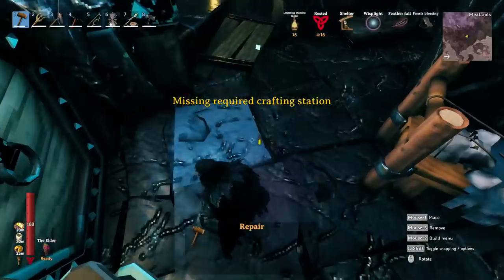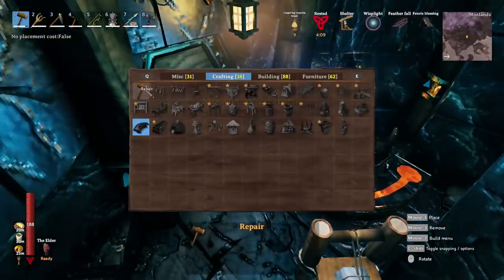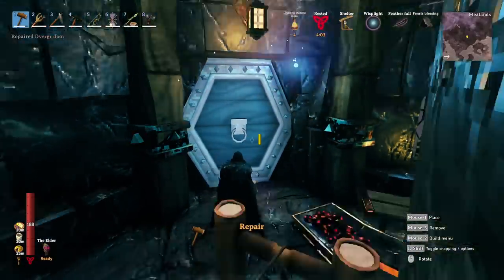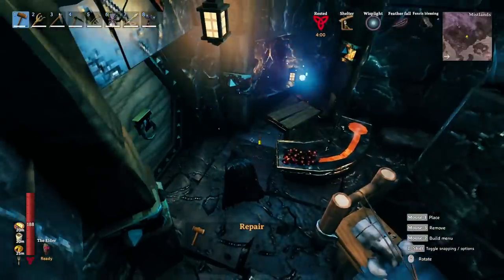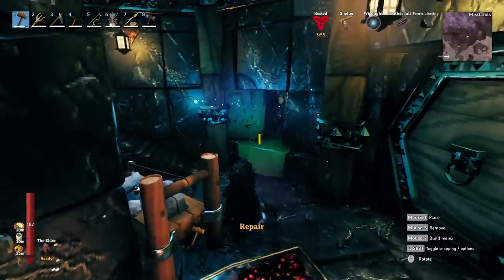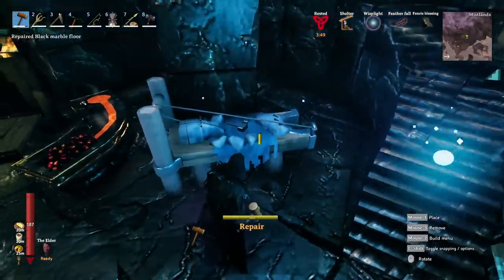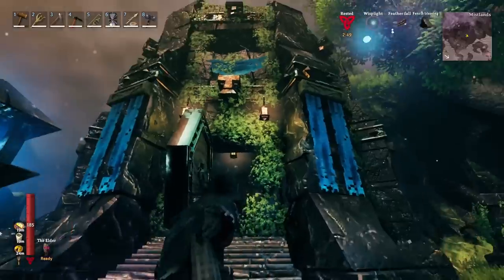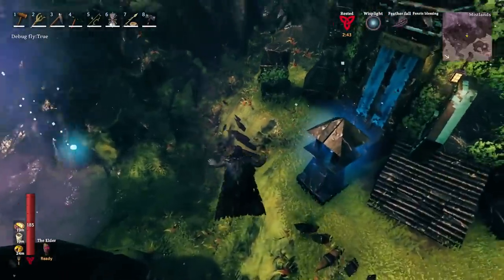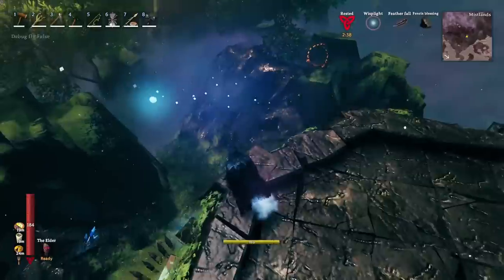However, you won't be able to repair the door until you place down a black forge. Once you place one down, you are able to repair the door. Why the door relies on the black forge, I don't know, but it does. Everything else — all the stonework — can be repaired as long as you have a stonecutter's workbench down. Now you have an already-built house complete with its own demisters and a little fortification at the front, giving you a fantastic way to start your journey in the Mistlands.